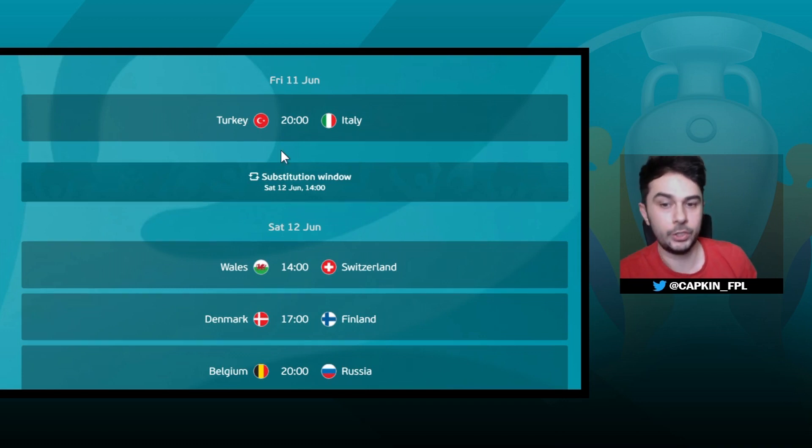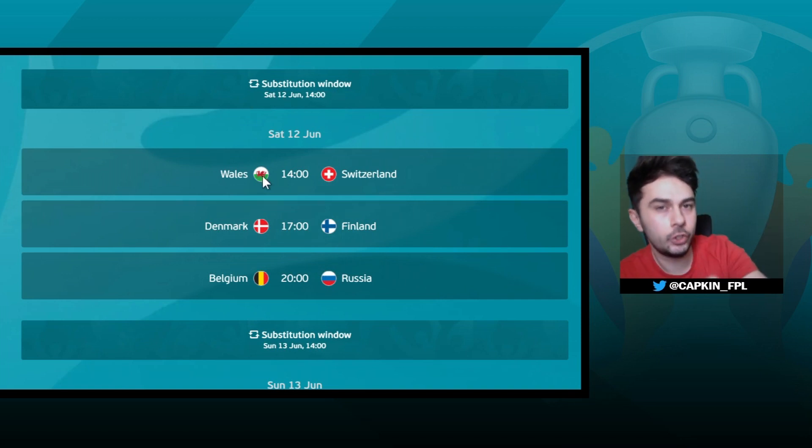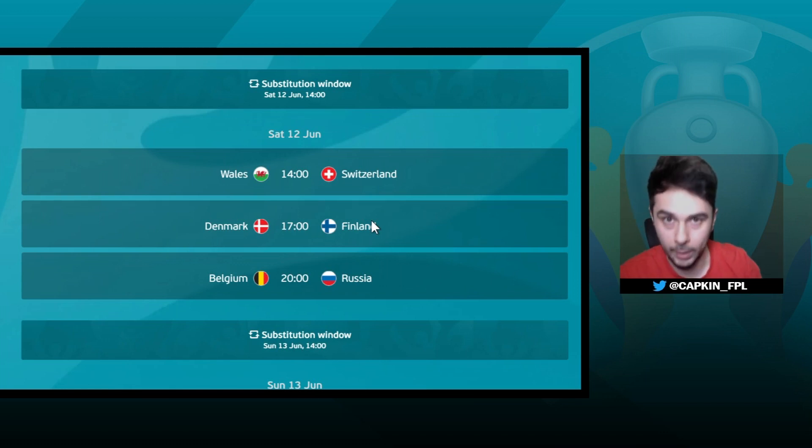However, if that player blanks, it gives you another shot on another day. The substitute window opens, so you can switch your captain. If Yilmaz only got me two points doubled to four, I remove the captain and go back to two points, then give myself another shot. Let's say you switch to Pookie and he scores two goals against Denmark — you get a fantastic return. That's what we're trying to do: get those big captain returns.